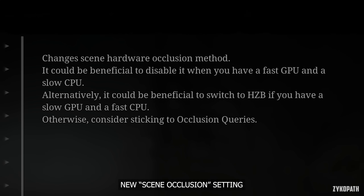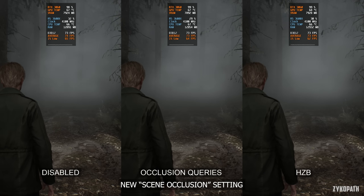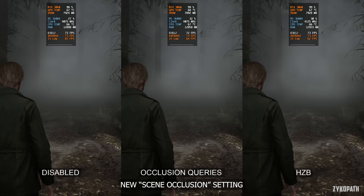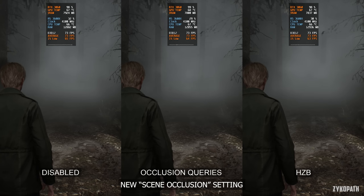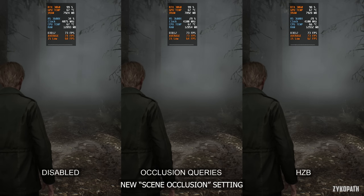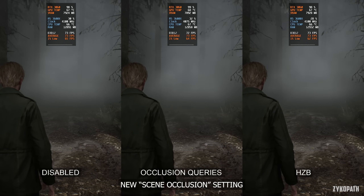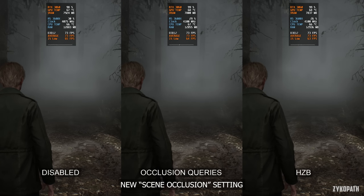From what I understood, it doesn't make a difference to image quality, just what hardware is utilized to control this technique, with each setting favoring the CPU or GPU primarily. None of these options seem to make any difference to performance in my brief testing. I recommend sticking to Occlusion Queries as the description suggests, unless you see a difference.